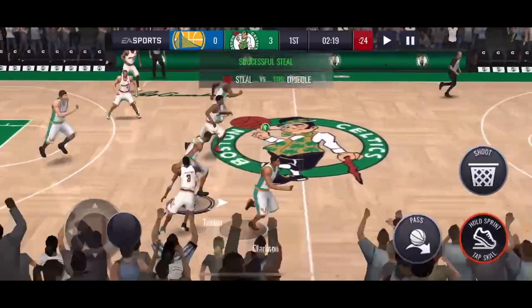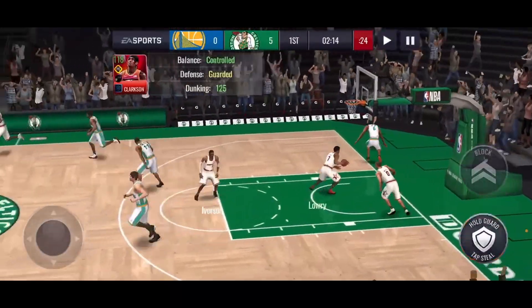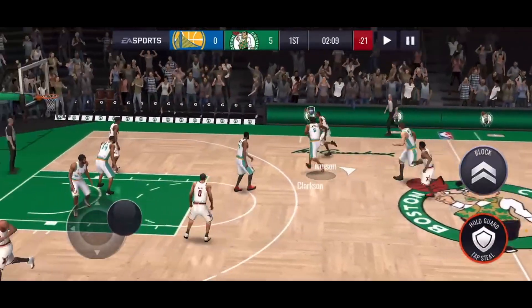PJ Tucker gets the steal and we're gonna give it to Clarkson. Look at that dunk! That was a lot of drip in that dunk — that was a beautiful dunk.